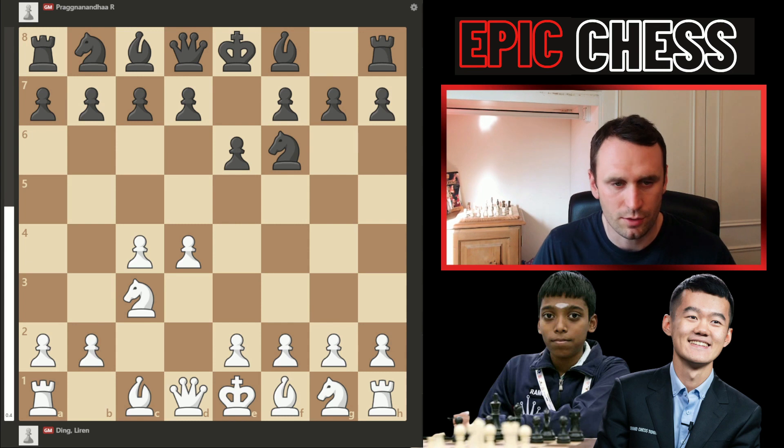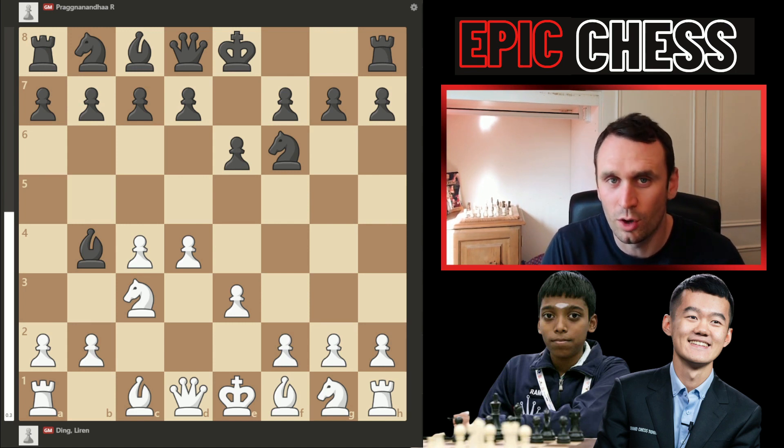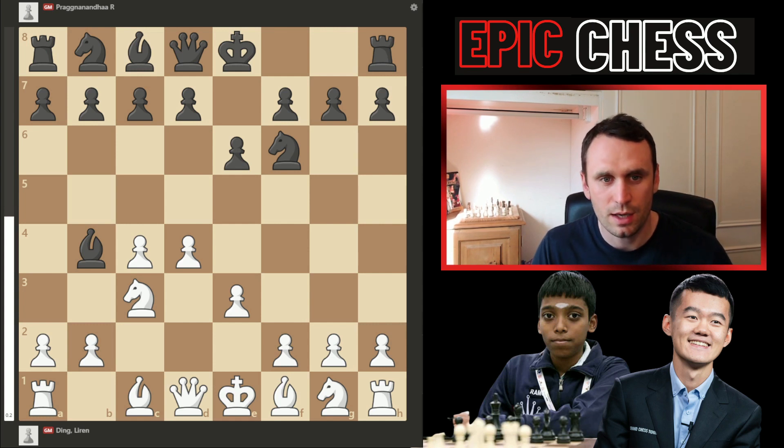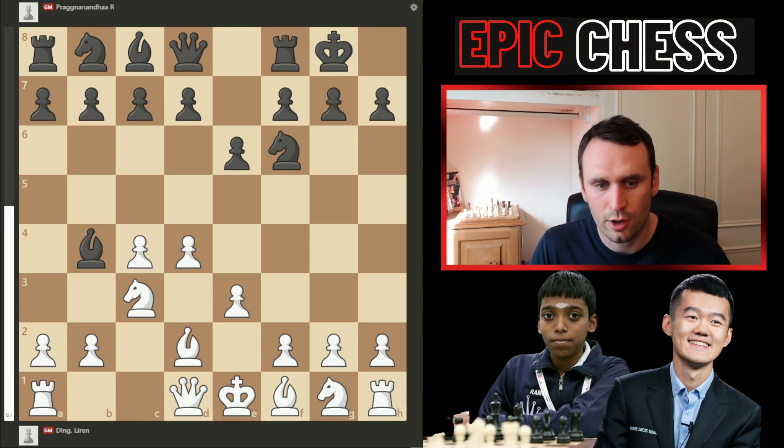Prague goes for the Nimzo with pawn to e6. The knight came to c3, then bishop b4, and here we had the e3 move. We've seen a lot of this system recently that Ding goes for, from players like Wesley So and Alireza Firouzja. After e3, Prague castled the king. And now where we'd see bishop d3 in those other games, here Ding goes for bishop d2 — a bit of a rarer move.